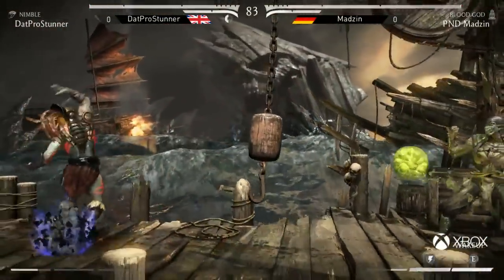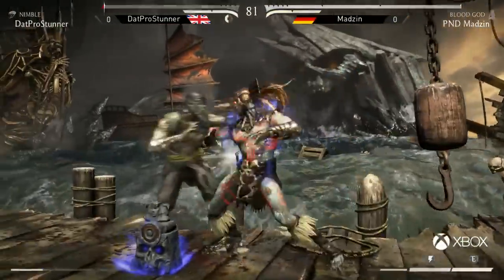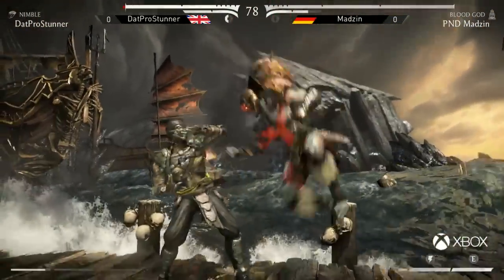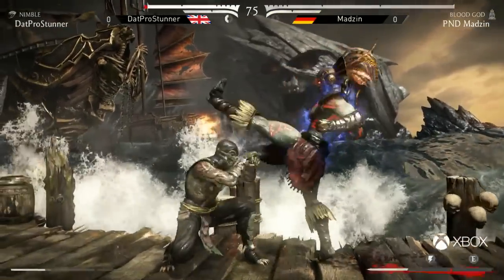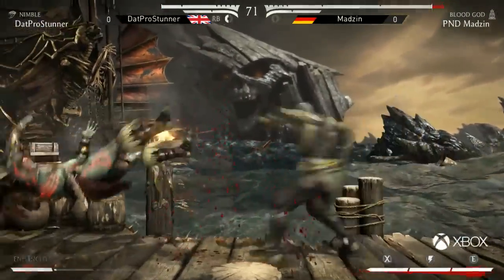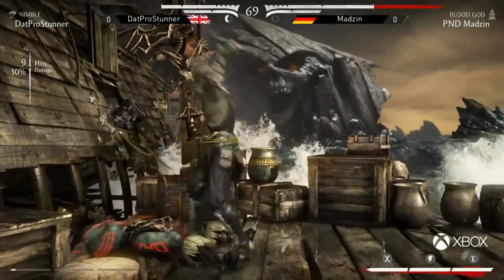Goes for the plus frames. Reads a throw and goes for a down two punish. Gets himself out of the corner but whiffs the jump-in punch. Stunner has no armor to reversals — it's all plus. Uses just the pokes there. Madzin making really good reads on the projectiles right now to get cleanly over them. Kotal Kahn has good jump-ins as well — using the plus frames to consistently read the projectiles as often as he is takes a lot of patience. He knows that Madzin's fuzzy guarding the low, so goes to the overhead as well — very cheeky stuff.